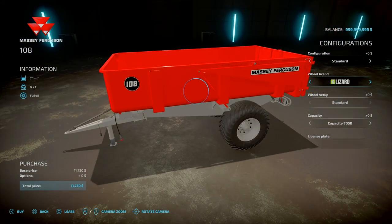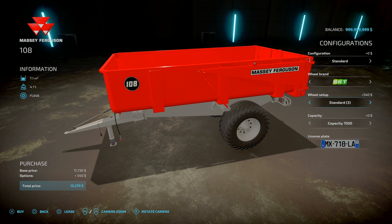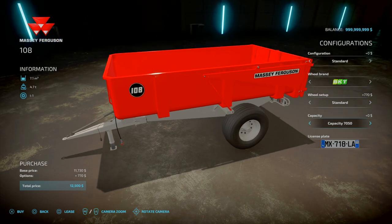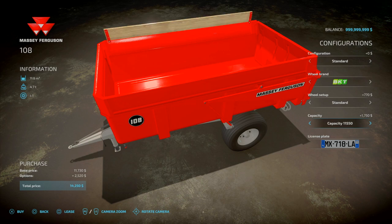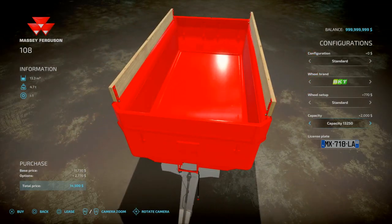For tyre options you've got Wilbrands, BKTs, Lizard, Michelins, and back to BKTs, with Standard, Standard 2, and Standard 3 — just different kinds of chunkier tread. Capacity options are: 7,050 / 9,040 / 9,350 / 11,552 and 30,250. I'm not entirely sure how the larger sizes make it bigger capacity, since all you're adding is width, but there are other dimensions to consider.